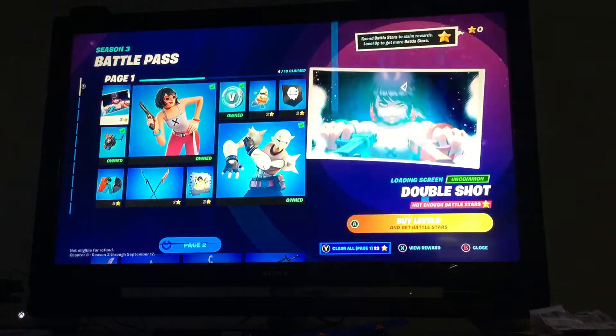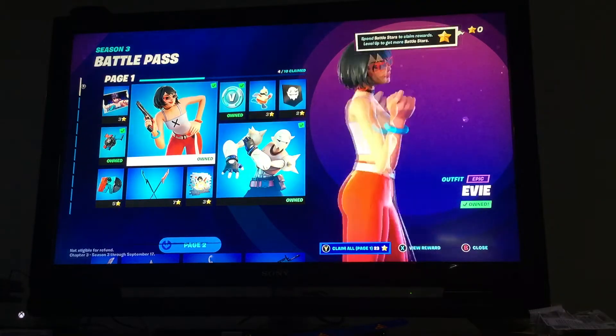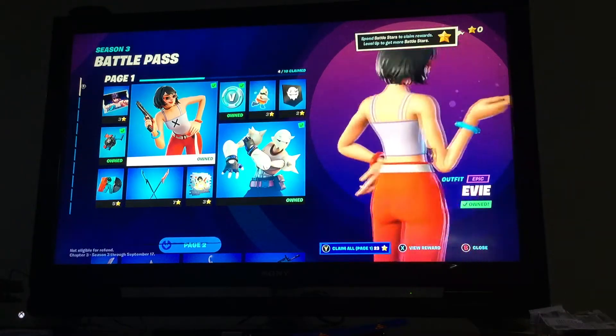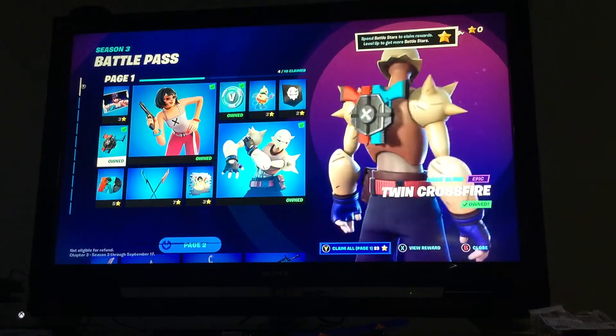We have Devil Shot, Legend Dream — pretty cool. Eevee wore her — pretty cool. I thought she was a sweatshirt. These nice back bling — pretty cool.